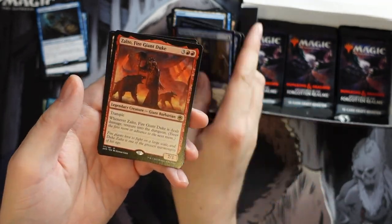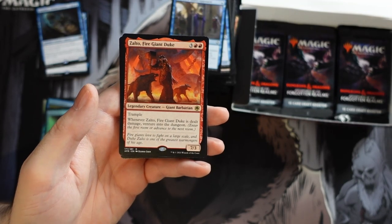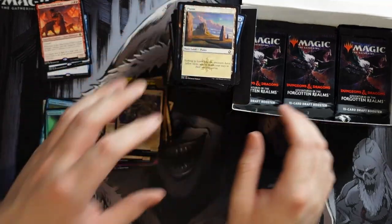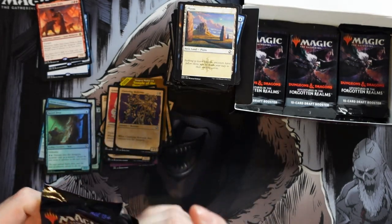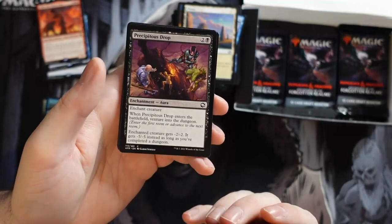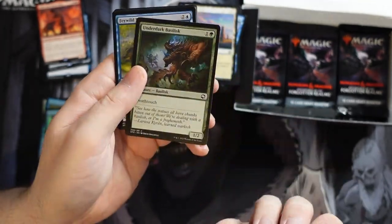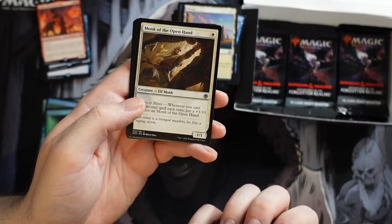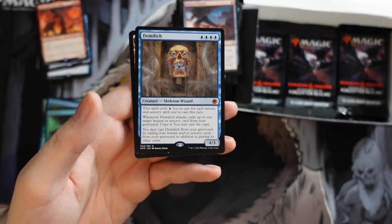The Demogorgon's Clutches — cool name. Trickster's Talisman, Magic Missile. And we get Zelgo Fire Giant Duke: a five-mana 7/3 trampler; whenever it is dealt damage, venture into the dungeon. This is one of those parasitic cards — I'm actually surprised we haven't seen more that fully rely on the dungeon. Venturing into the dungeon is clearly a poster child for a parasitic mechanic; nothing else in the game refers to dungeons, so if it ain't in this set you probably won't get it anytime soon.